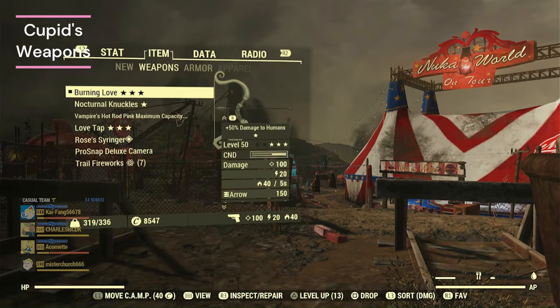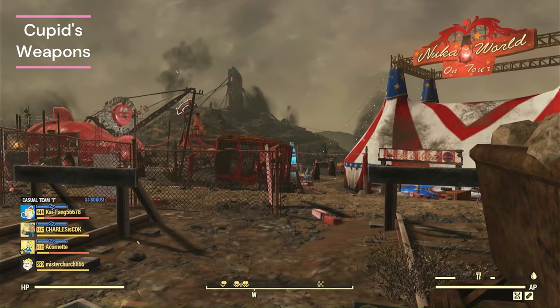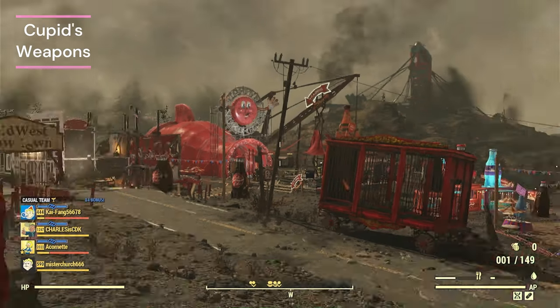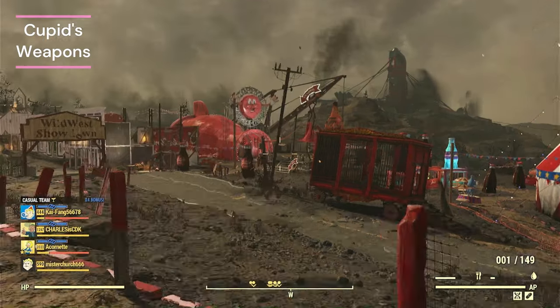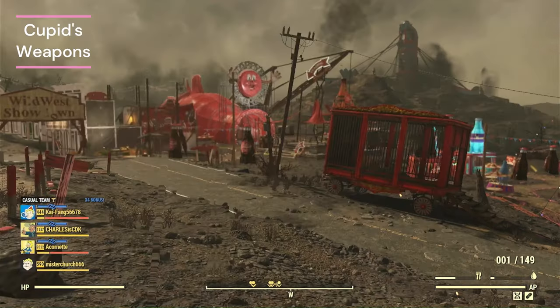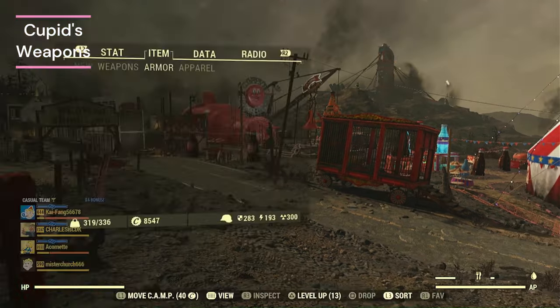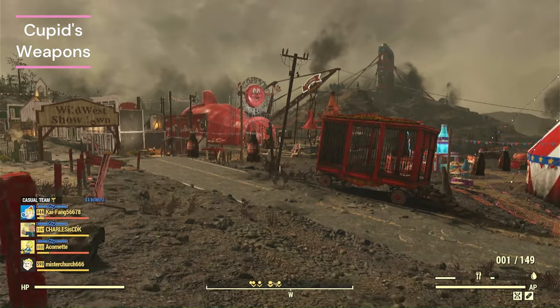One of the cool things about the bow that compensates for the fact that it's not a Vampire's Weapon is it gives 50 damage resist while aiming. Right now we have 233 damage resistance, and while we're zoomed in we actually have 283 — so while we're aiming, we have a lot more tankiness. It'll help a little bit.